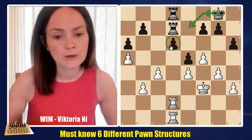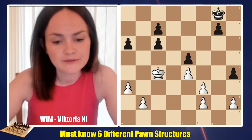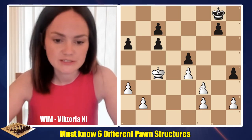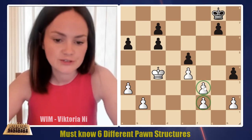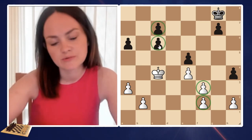The next type is double pawns. In this position, both white and black have double pawns. As we can see, the pawns on f2 and f3 are doubled, as well as the pawns on c7 and c6 are doubled as well.